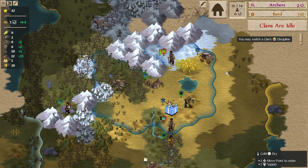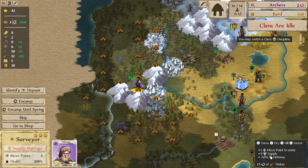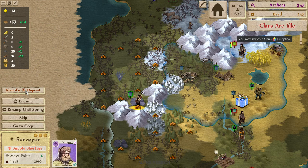Now it's starting to get warmer again — you can tell by the receding snow. Clans are idle. This may be the point now where we want to get a head start on identifying the deposit. It's hard to say. I don't really want to risk it. But... I'm going to do it. I'm just going to do it.